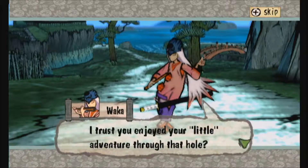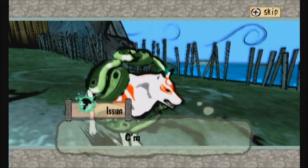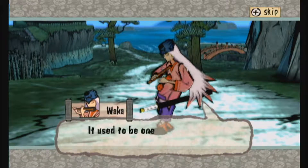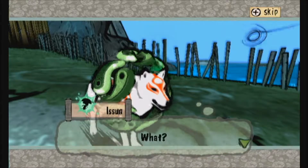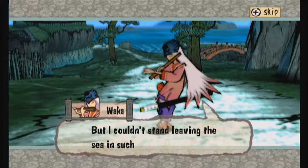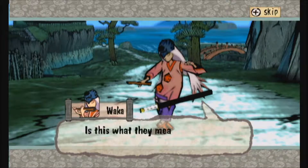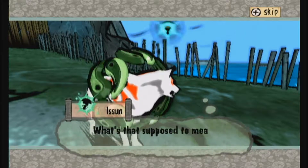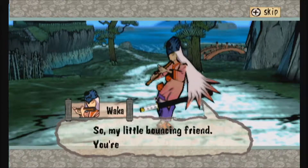Bonjour, Amaterasu. I trust you enjoyed your little adventure through that hole? The city's air has sure cleared up thanks to you. Just ignore him and maybe he'll go away. Why so grumpy today? Didn't you notice the view? It used to be one big cursed zone out here, but yours truly pulled off one of those great divine interventions. The sea off Ryoshima Coast is back to its beautiful self.